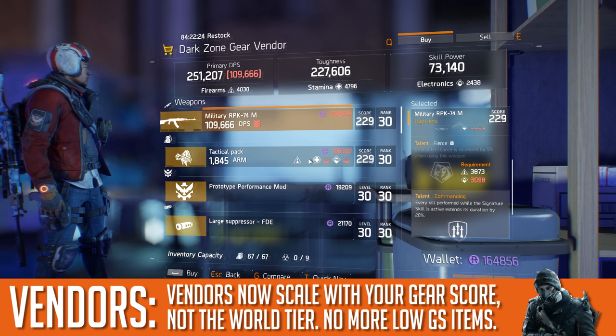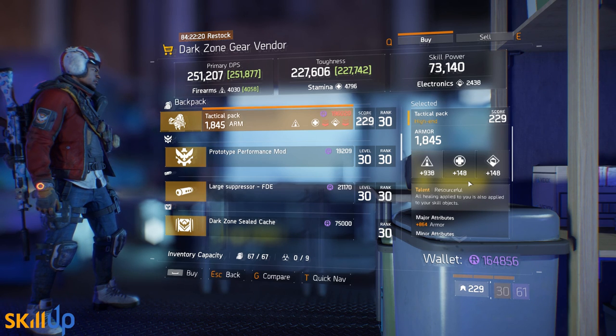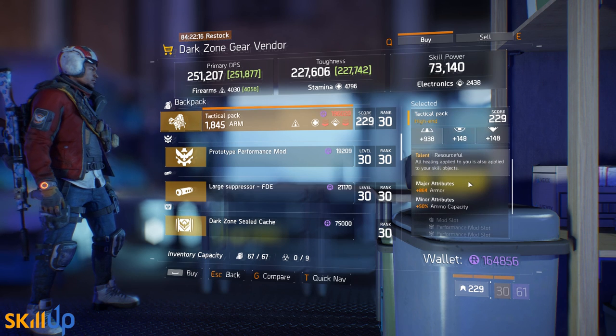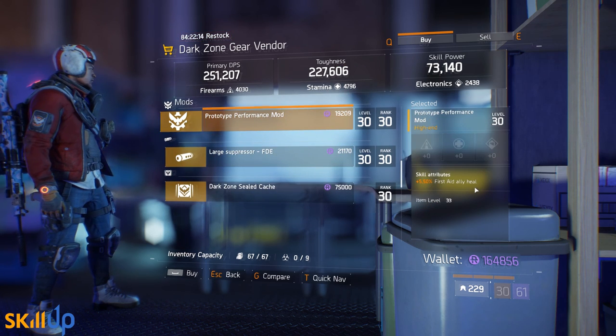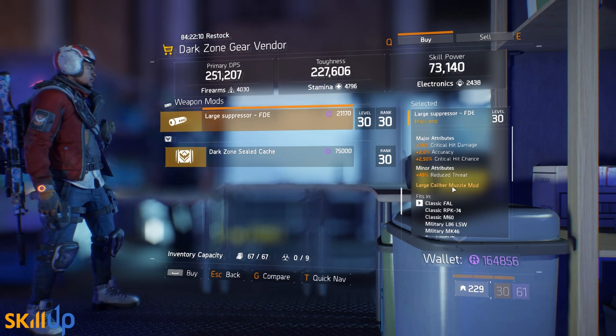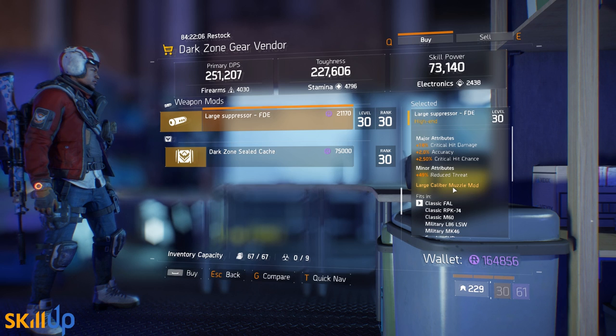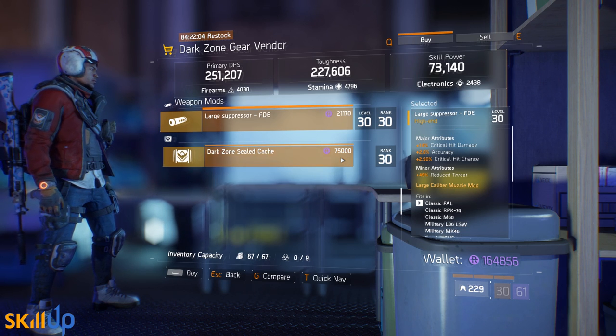One important change is that vendors now scale with your gear score. In the past, you might notice a good weapon at world tier four and change to world tier one to buy the same weapon with lower stat requirements to fit, say, an Alpha Bridge build. This is no longer possible. Your gear score will now determine the level of items you purchase from vendors.